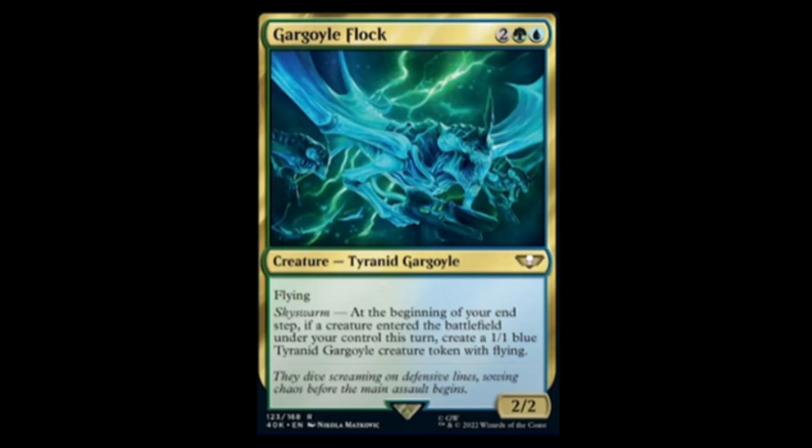We have Gargoyle Flock — blue, green, and two for a two-two flying creature. Sky Swarm: at the beginning of your end step, if a creature entered the battlefield under your control this turn, create a one-one blue Tyranid Gargoyle creature token with flying. Seems very lackluster.